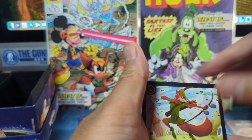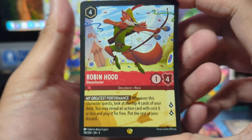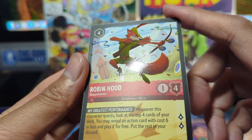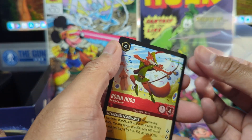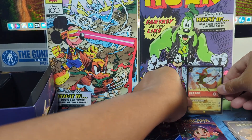Alright, let's go ahead and sleeve up this Robin Hood. I like the texturing on these — let me adjust the light right here — you can see that there's a nice little texturing. Alright, let's get them sleeved up and let's put them in the back right here for display.